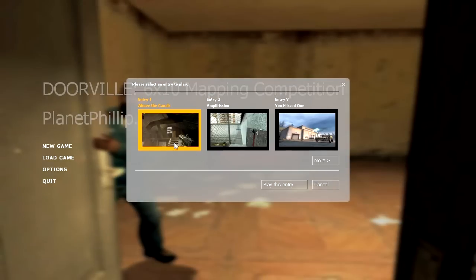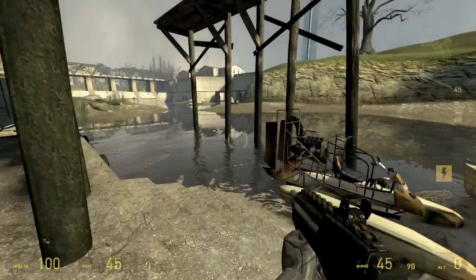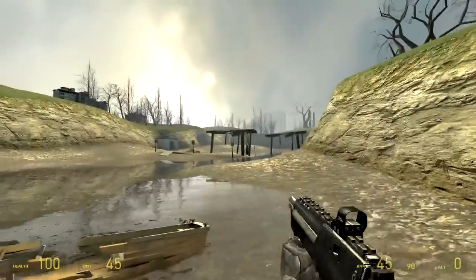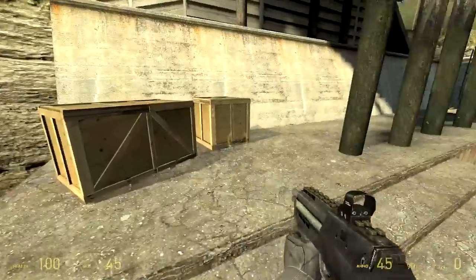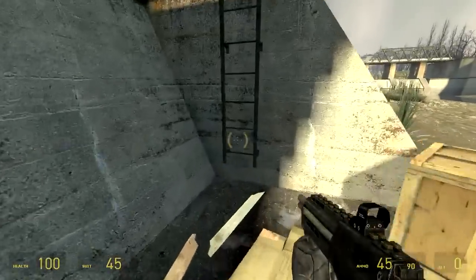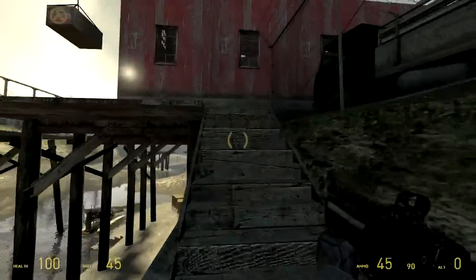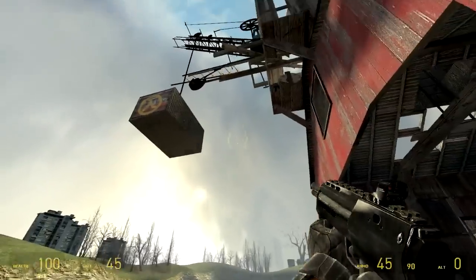So the first one here is called Above the Canals. This map along with the last one in the pack by WizardX is probably the best example of the theme for me. All the other maps didn't really give me the sense that this is somewhere in the Half-Life 2 game that we just hadn't been able to explore. This map and the one by WizardX really cement themselves in the Half-Life 2 world by literally ripping parts of Half-Life 2 maps out and editing them to add different paths.